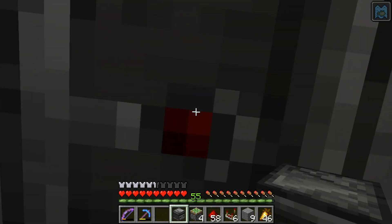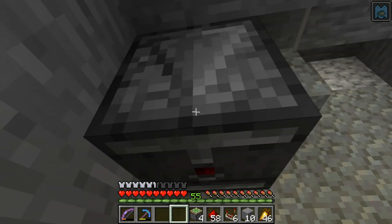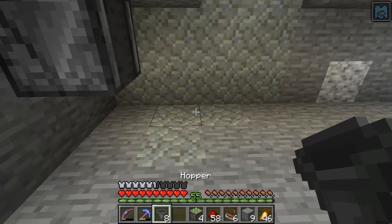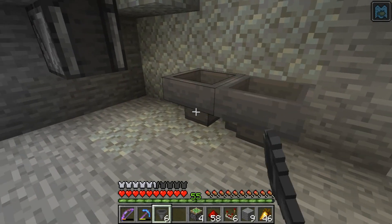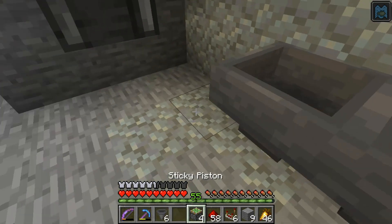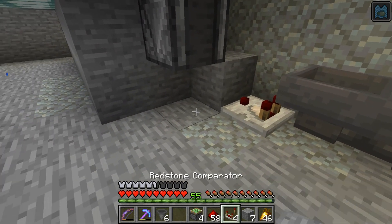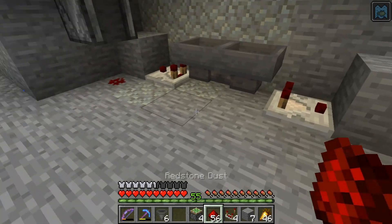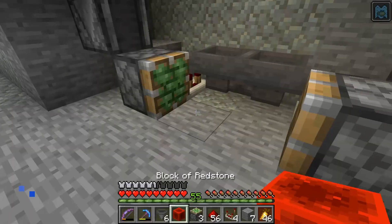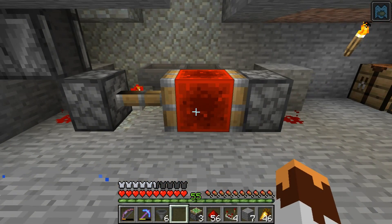So let's do something like this, and let's break that out just to make it a little easier on ourselves. Let's get some of these hoppers going — we need one here and here, and we need to change this one to point this way. We're making a version of an ETHO hopper clock — it's not the traditional version, but it's similar. The difference is this one is not a sticky piston, so this is only actually a timer, not a clock.